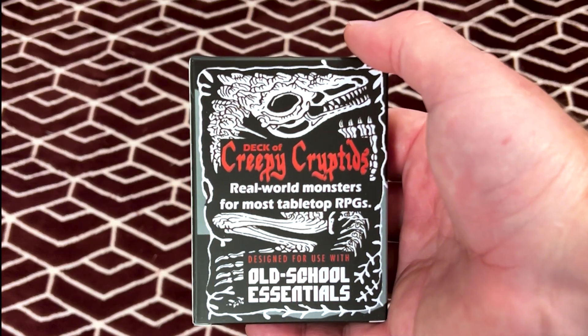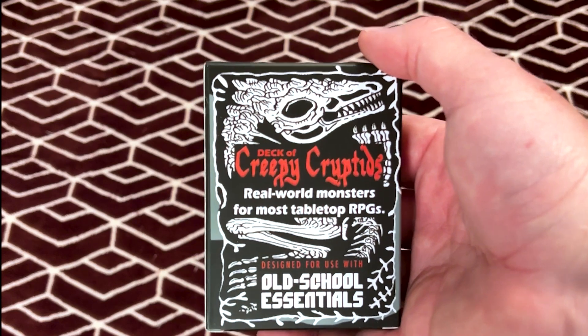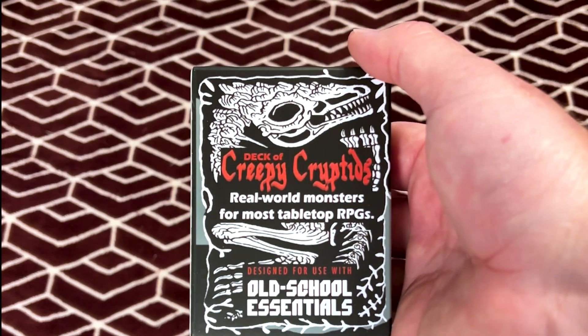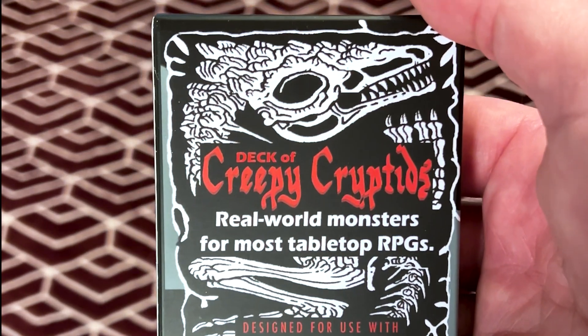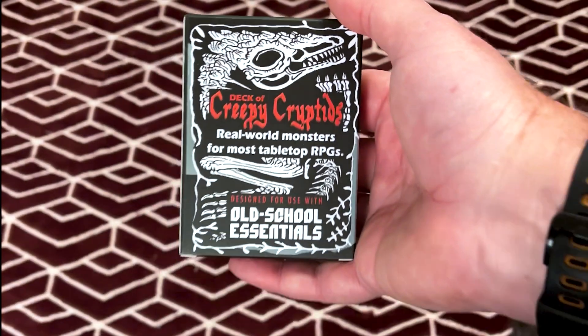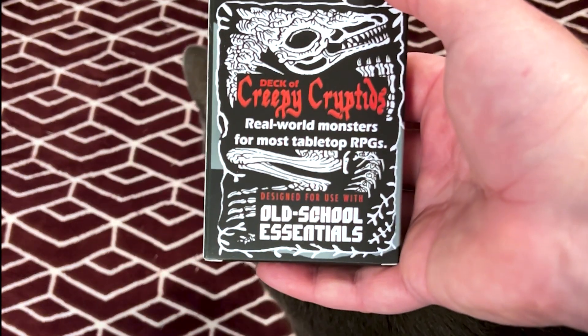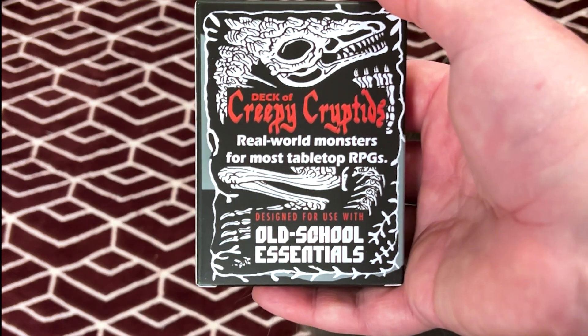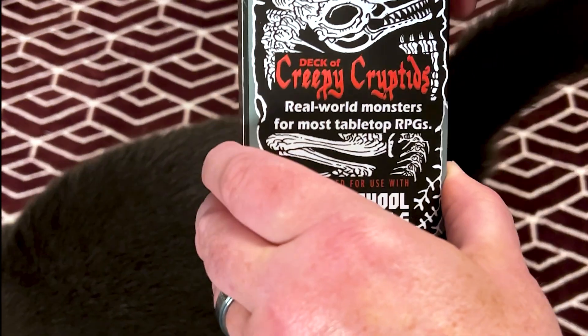Hey everyone, this is Sean. I am the Dungeon Master for Pushing Dragons and I am here with an unboxing video. I recently sponsored a Kickstarter for the Deck of Creepy Cryptids — it is a deck of monster cards for Old School Essentials. There's my cat, and I thought it would be fun to open this thing up and see what we have. So let's go ahead and do that now.